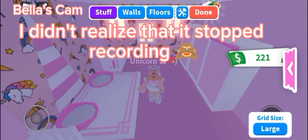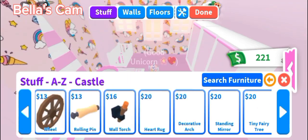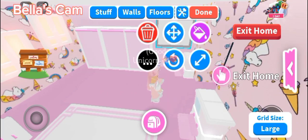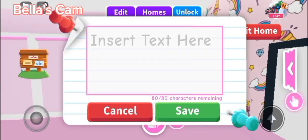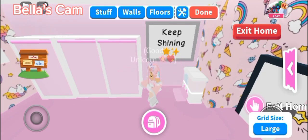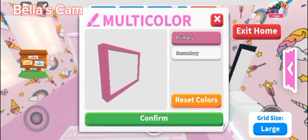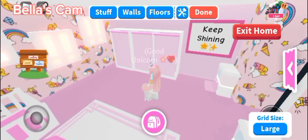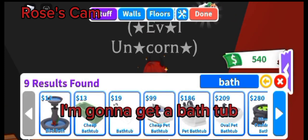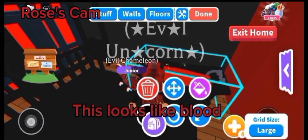I didn't realize that it stopped recording. Let's look for some finishing couches — I couldn't find anything that would fit. Maybe I can write something positive like a good little unicorn. Let's make it good and pink, a pop of color. I'm gonna get a bathtub.